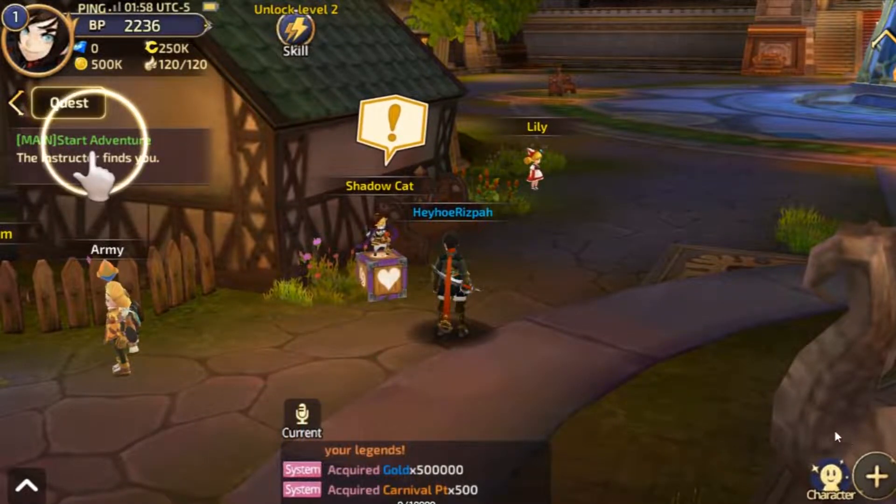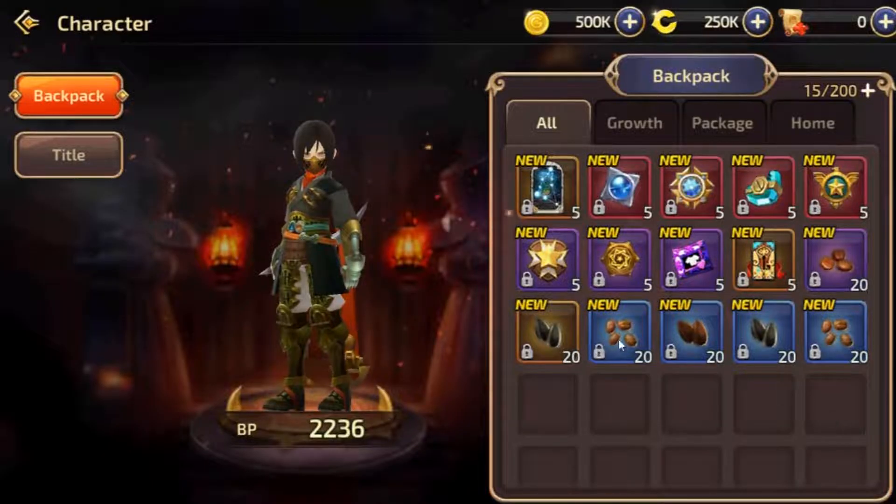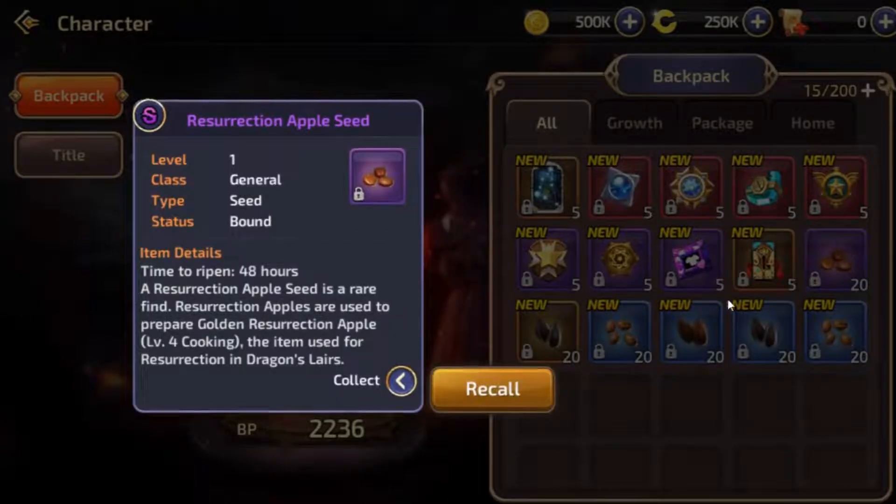Besides that, you also don't get free diamonds. You can get them later from exchanging gift codes and also from prizes when you reach level 40. You can also fill your diamonds using war coins — a special currency for this private server. You also get seeds that you can plant in the garden to complete daily missions or make super buffs before conquering a nest.